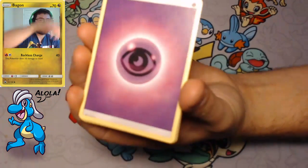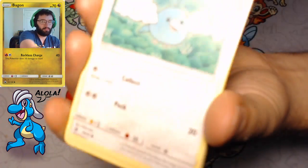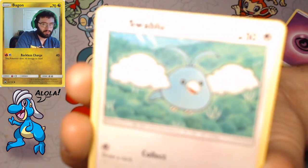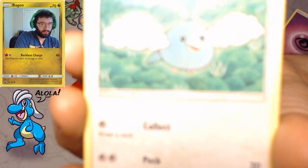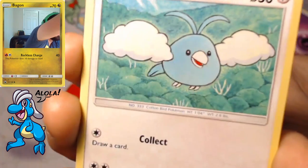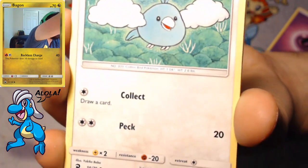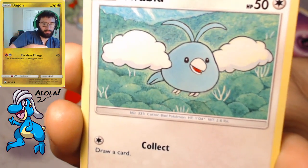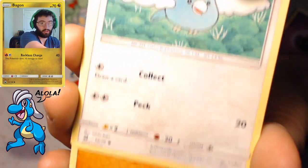Our light is too close, it's causing these glares. Let's see if we can get this focused onto the Swablu here — might be too close for comfort, too bright. There we go, now we can see it.